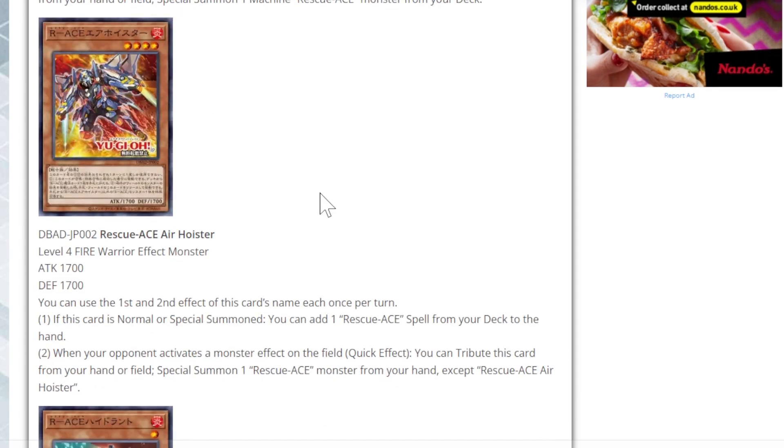The second monster is Rescue Ace Air Hoister. It is a Level 4 Fire Warrior, which means it is a target for Reinforcement of the Army. That means we can technically play seven copies — four copies of this one and then three copies of Impulse.